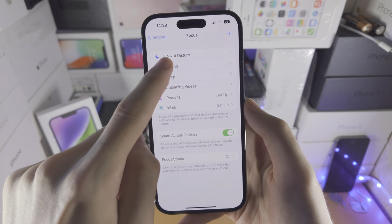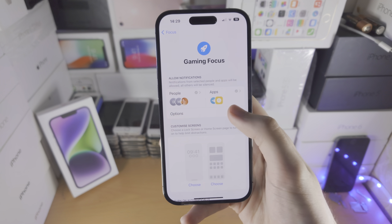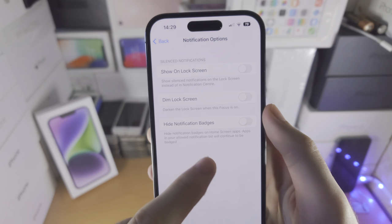Once you have added the Gaming focus, tap on this one, select Options, and you have all of these options to play around with when it comes to notifications.